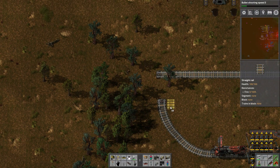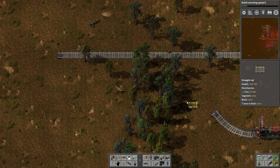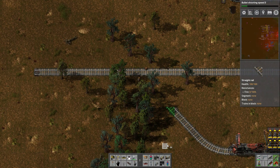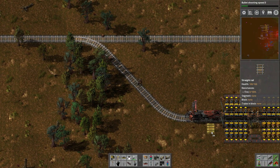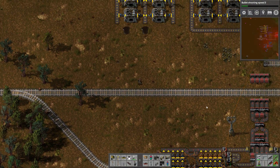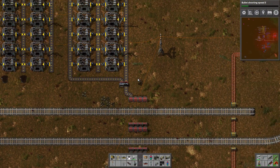Here I'm going to connect the output. It doesn't quite work there, so it's going to need to come out at an angle. I'll go ahead and set that up — that should work. I just need to get these trees out of the way first, and there it goes. That should be okay. I'm hoping that as I set up more stations to the south, they'll be able to connect up alright to that as well.